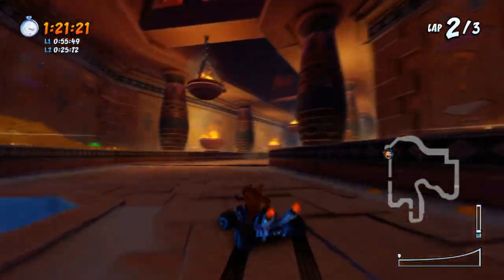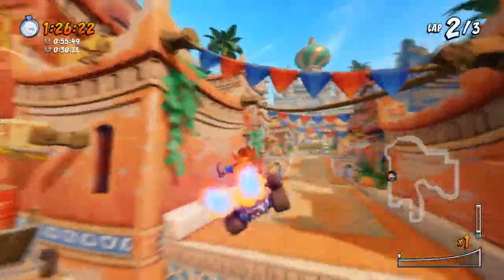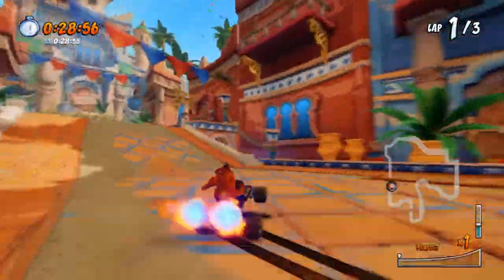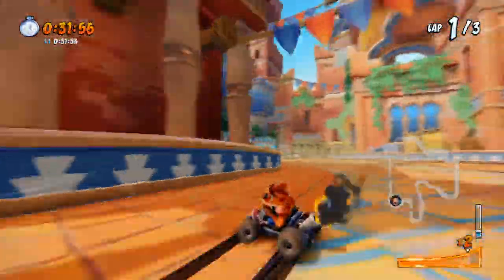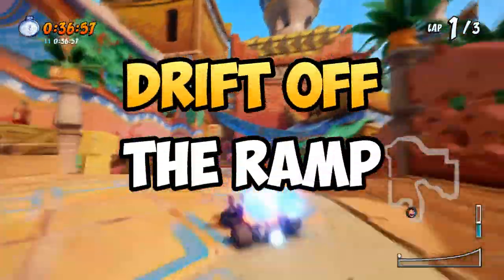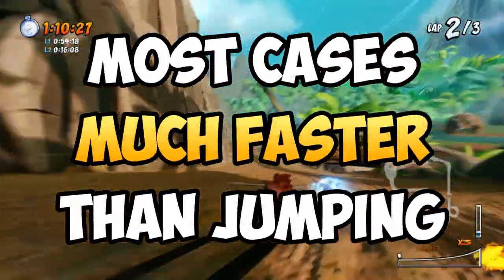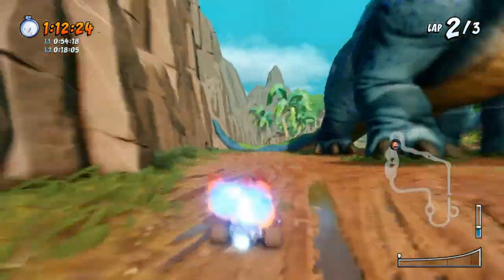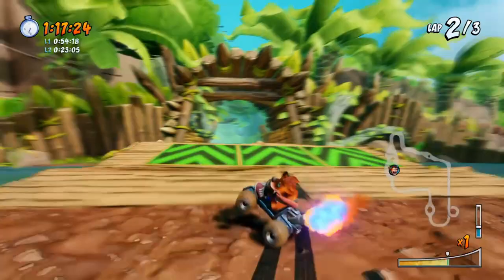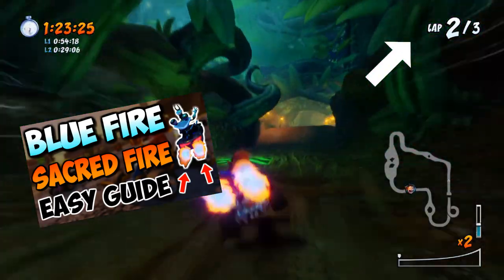The first tip is something I like to call ramp sliding. Instead of jumping at the end of the ramp, you simply start drifting on the ramp instead. This actually allows you to be slightly faster in some cases, and you will need to do this most of the time to maintain your reserves for Sacred Fire and Blue Fire. In case you're wondering how to maintain Sacred or Blue Fire, I've already made a guide about it on my channel — you can also click here to go to that video immediately.